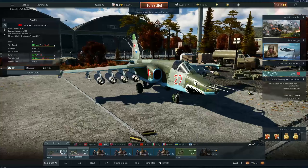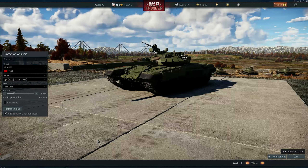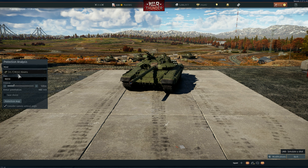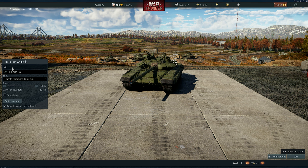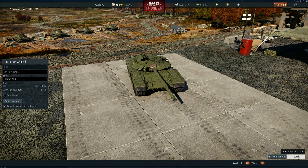Let's test out the new protection analysis. You can now search for vehicles — for example typing M1A2 brings it right up. Same with Abrams, or BMP-3. Very cool — you can get to the vehicle you want much faster now.